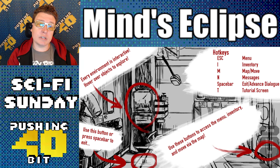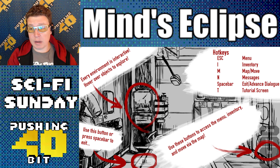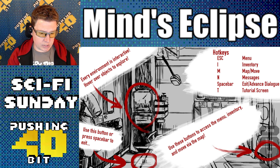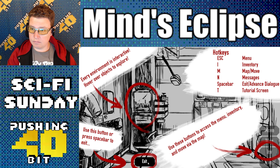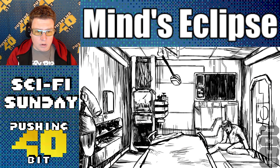Alright, every environment is interactive. Hover over objects to explore. Escape for menu. I for inventory. M for map and move. N for messages. Space bar to exit advanced dialog. T for tutorial. Use these buttons to access the menu inventory. So I can use the hotkeys or click the buttons. Use this button or press space bar to exit.